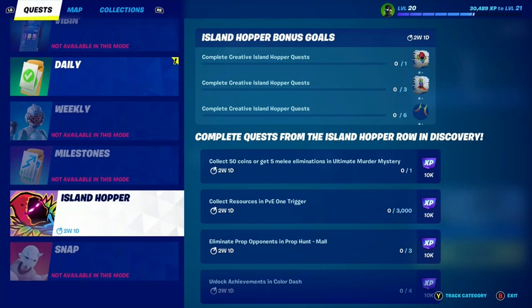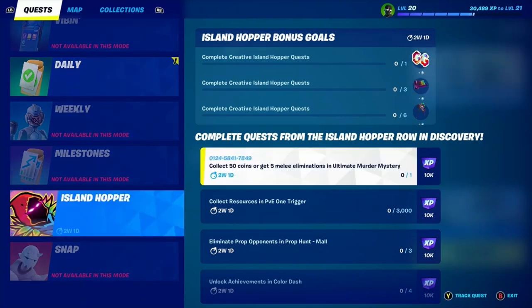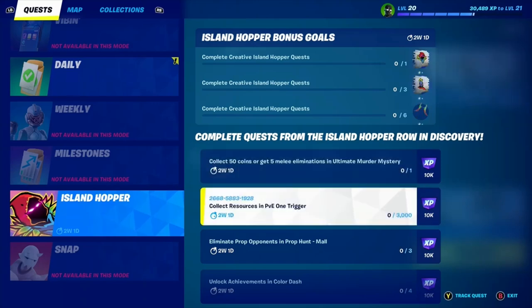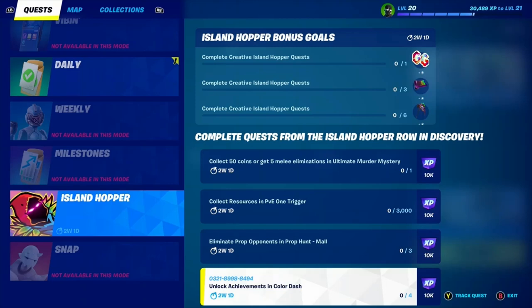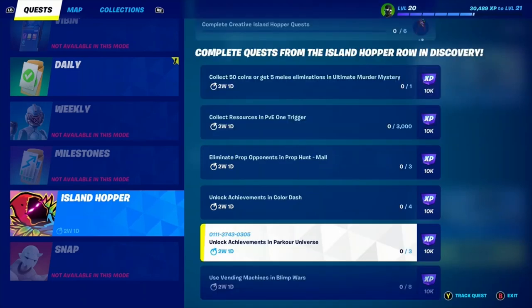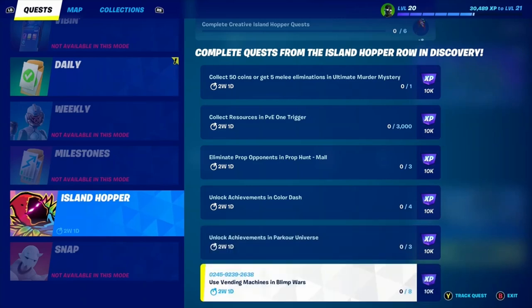Also in this update, we have the Island Hopper creative missions for XP, which are: collect 50 coins or get 5 melee eliminations in Ultimate Murder Mystery; collect resources in PvE 1 Trigger; eliminate prop opponents in Prop and Mol; unlock achievements in Color Dash; unlock achievements in Park or Universe; and finally, use vending machines in Blimp Wars. So get them done now.